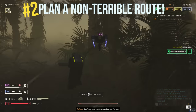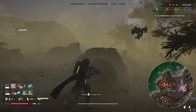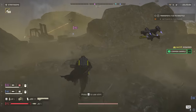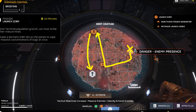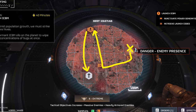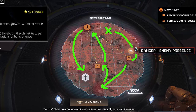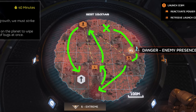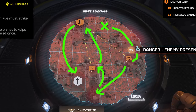Tip number two: plan a non-terrible route. Because you want to hit every location on the map, plan the best possible route before dropping in — making sure to do the main objective but also search for all other hidden objectives. Some people may just drop in to do a visible side objective and take a short path out, but look how much of the map gets left unchecked. A better route takes longer, but you'll find more objectives, take out all nest locations, and get more rewards in general. Always plan a route that lets you hit every possible objective and uncover the majority of the map.